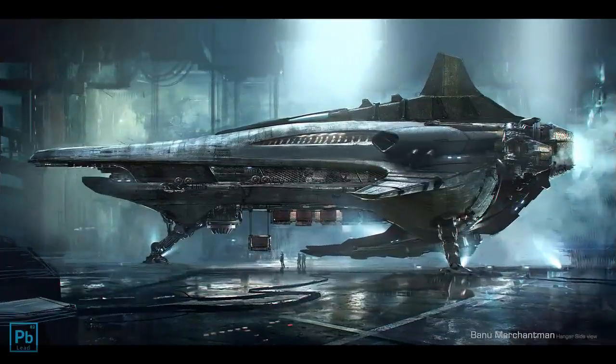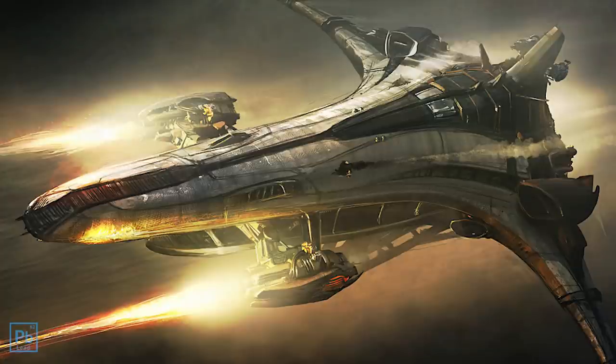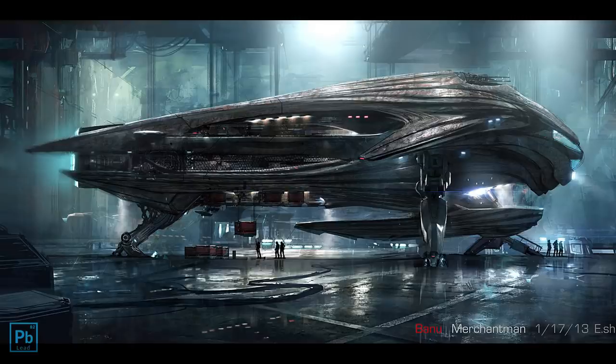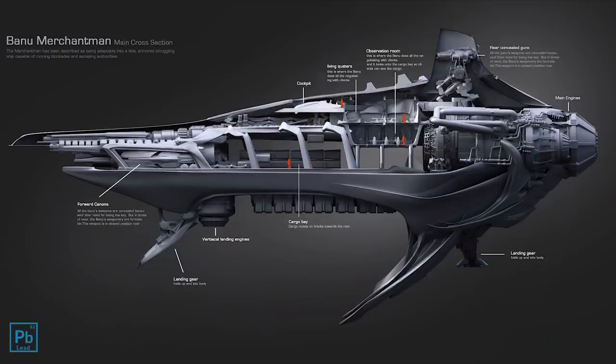However, the design got flipped — throwing a series of engines onto what had been the front and putting some large guns for blasting through a blockade on the back. The redesign also potentially gave the ship more size, rescaling the concept to accommodate a bridge as it had been reimagined. Now flipped and somewhat rescaled, the ship became more of a freighter, getting big guns to blast through rather than slip through the blockade.